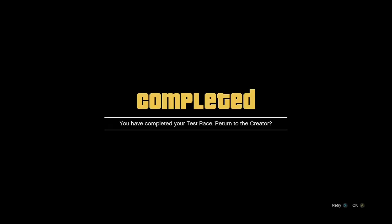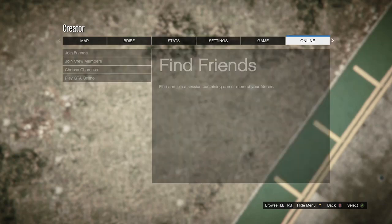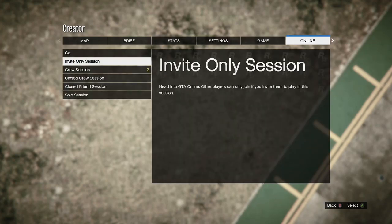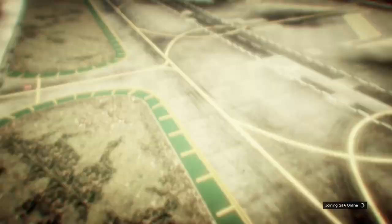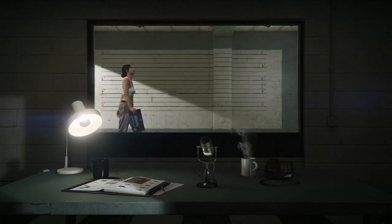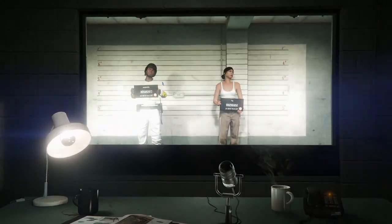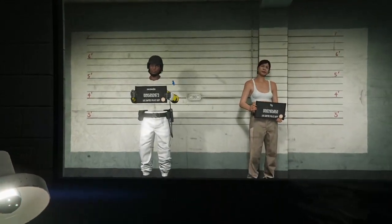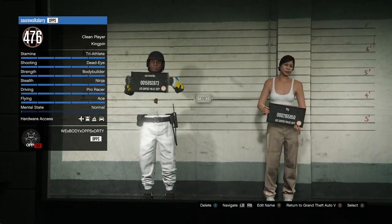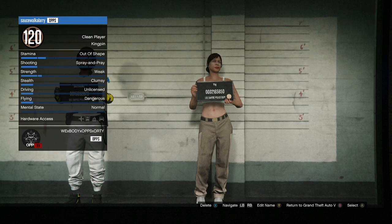After you finish the race you're going to get the accepted screen. Then hit pause, go to Online, and go to Choose Character — make sure you don't accidentally go into an online session, just go to Choose Character. You're going to get the screen that brings up your two characters. Now we're going to delete the second character that had the Chica outfit on — make sure it's that character and not your main character. Go ahead and hit Delete and tap in Delete to confirm.